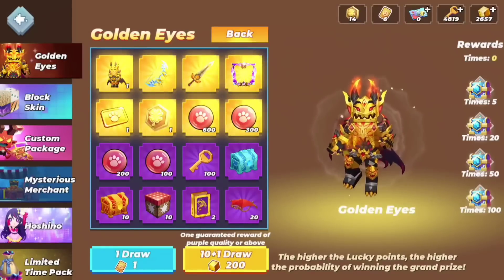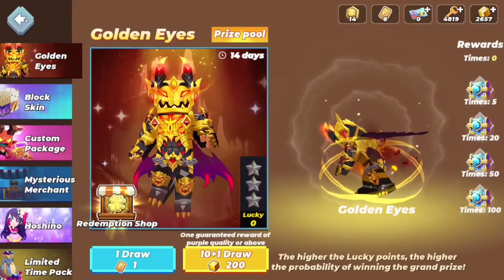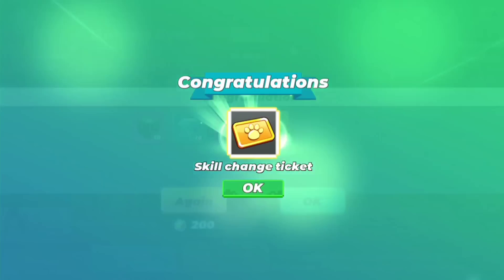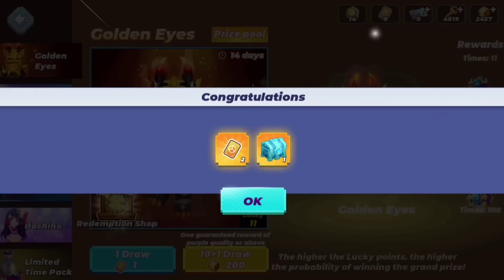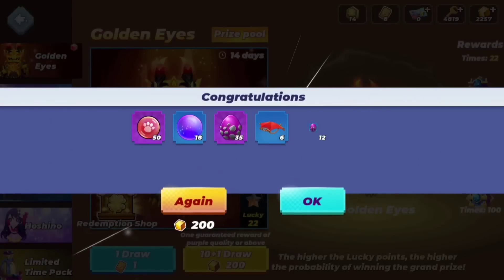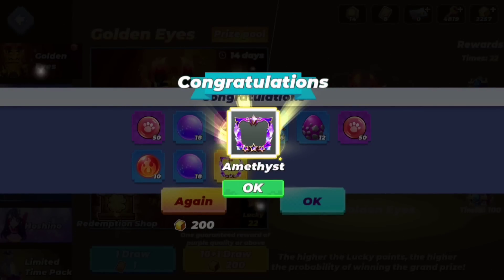It's also cheaper. Wasn't it before like 300? Never mind, it wasn't. I'm tweaking. But anyways, let's get everything. I already got a skill change to get, okay, that is for another video though. Let's get this chest and let's open more. Already got a new Amethyst frame. That is very very cool.